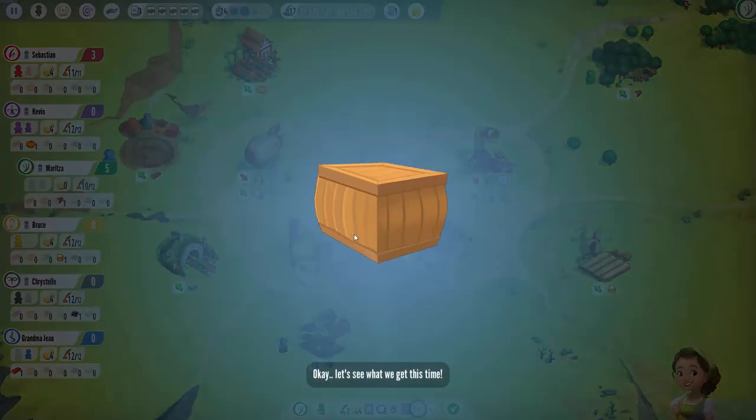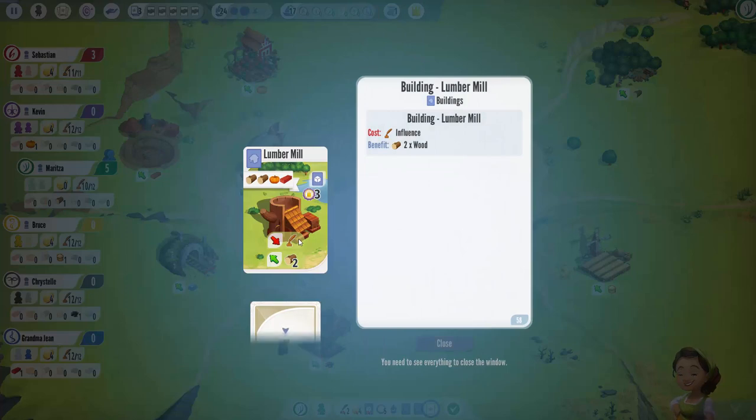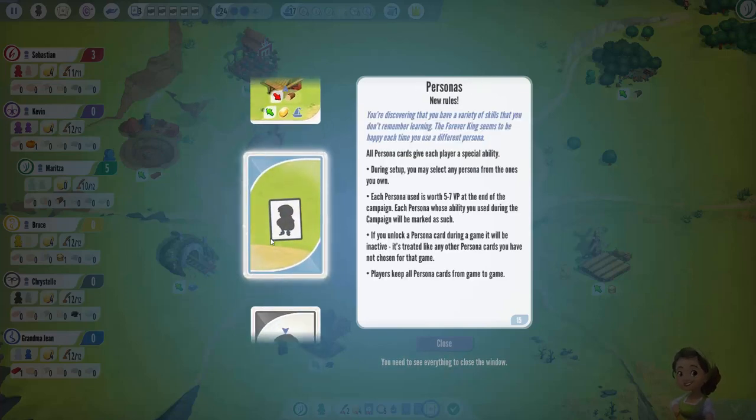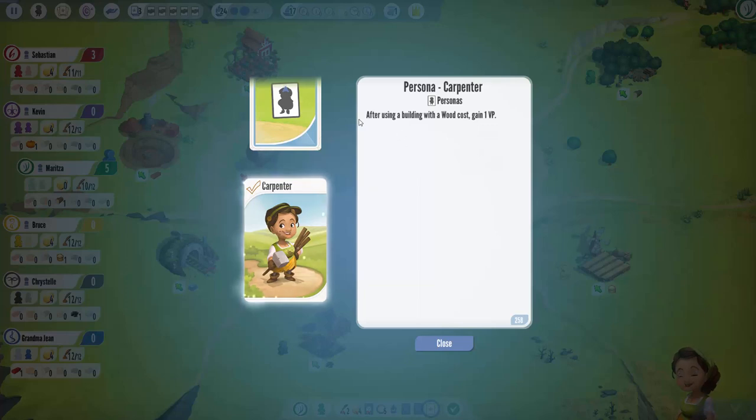Green decided to open the crate right off the bat - spending their four coins. The crates are fun to open, you never really know what's going to come out, though if you play the campaign a lot you can get a clue. The green charter now has access to the lumber mill - before they could only get one wood per worker, but now with an additional influence they can get two woods. They can also build a card that pays wood to get a coin and a reputation. And then they get a persona: after using a building with a wood cost, gain a VP - so you could say you're a carpenter this game.